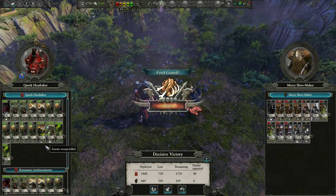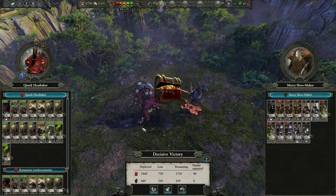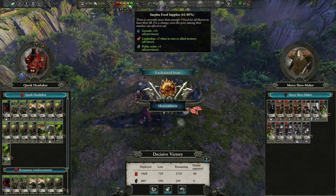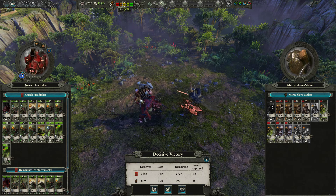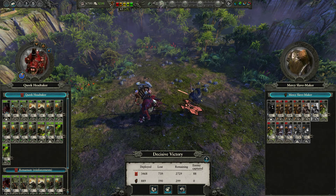I've got these guys up to called Veterancy now, which is nice. We've now pushed our food up into the yellow, which is good, but we want to keep pushing it up until we hit that green. Okay, that's it for this campaign battle, but we'll have plenty more coming up during this campaign. We've got five turns left on the first ritual, but we've got a lot more to go.